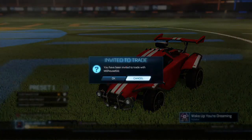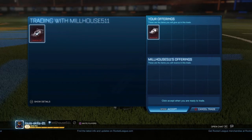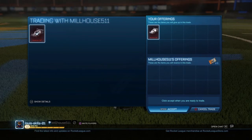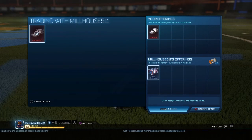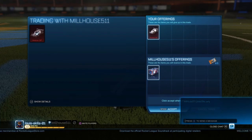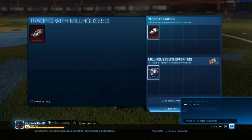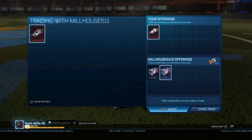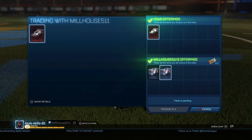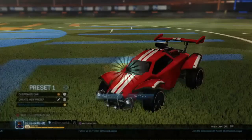I found a buyer for the Animus GP. I originally put it up for two keys but wasn't finding anyone, so I dropped it down to a key and an offer. This guy put in a key and started with one overdrive crate, but I told him to add a small item and he put in another overdrive crate, which wasn't too bad. It works out just a bit more than the near thermal, and overdrive crates are much easier to sell as they're the new crate, so I'd find a buyer much more easily compared to the near thermal, which isn't popular right now due to magic missile. Not a bad trade.